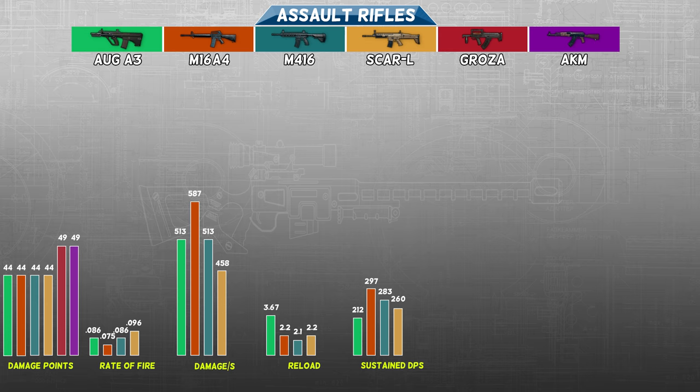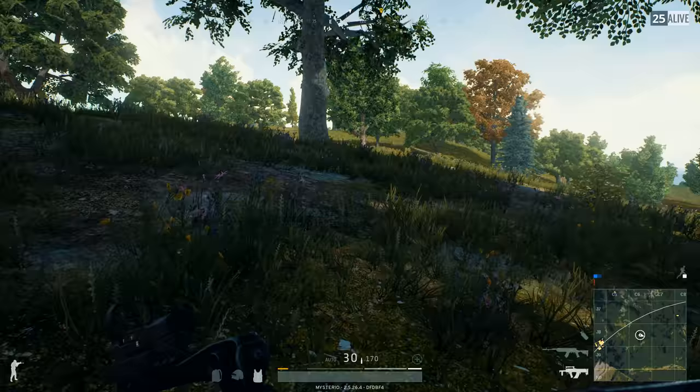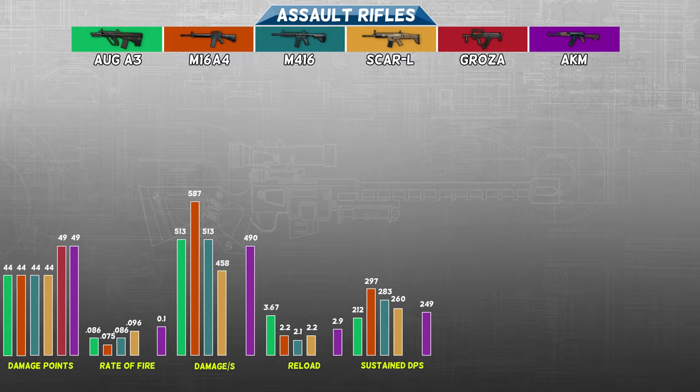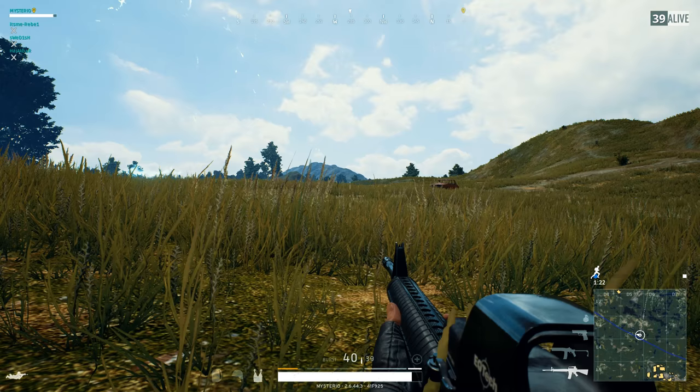The AKM might share the highest single-shot damage with the Groza, but it fires very slowly at 0.1 seconds per shot, shooting about 10 bullets per second, giving it 490 DPS. If we limit these guns to one magazine, the AKM can out-damage the SCAR-L over time, but the AKM takes 2.9 seconds to reload, making its SDPS value lower than the SCAR-L at 249. The Groza has better damage-over-time stats than the AUG A3. Not only does it share a high damage rating with the AKM, but its rate of fire clocks in at 0.08 seconds per shot — about 12 shots per second — allowing it to deal 613 DPS, scoring higher than the M16A4. Unfortunately it needs 3 seconds to reload, so an SDPS of 272 is not better than the M16A4's SDPS of 297.